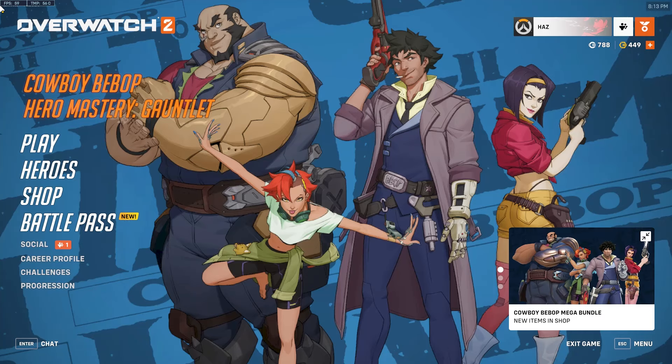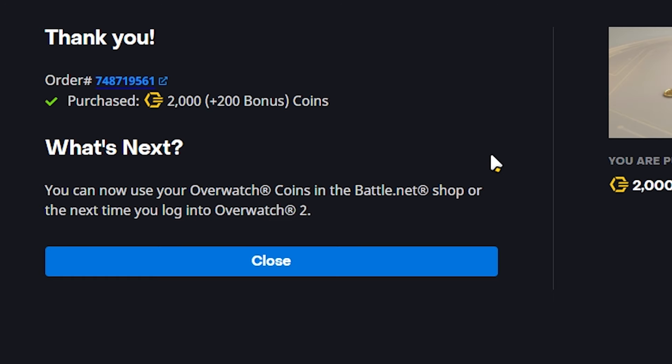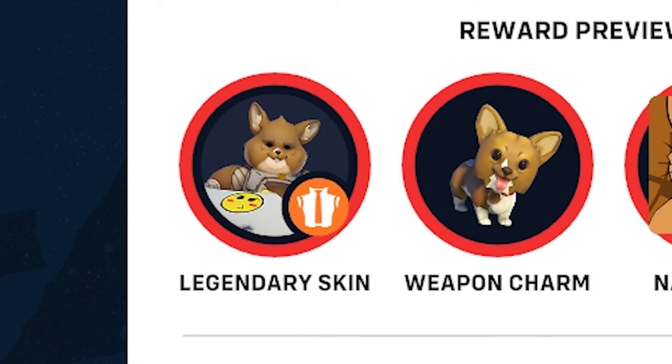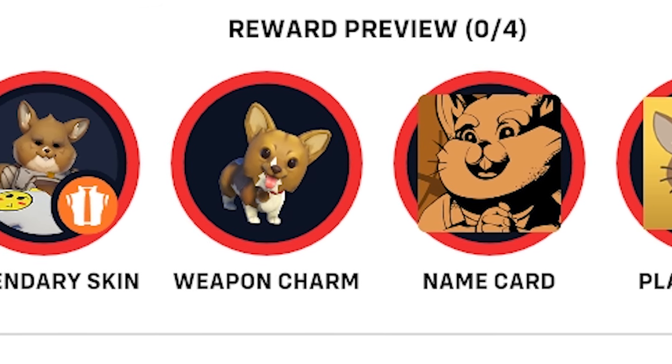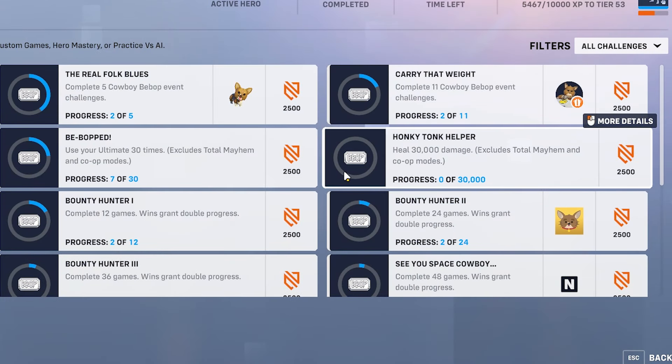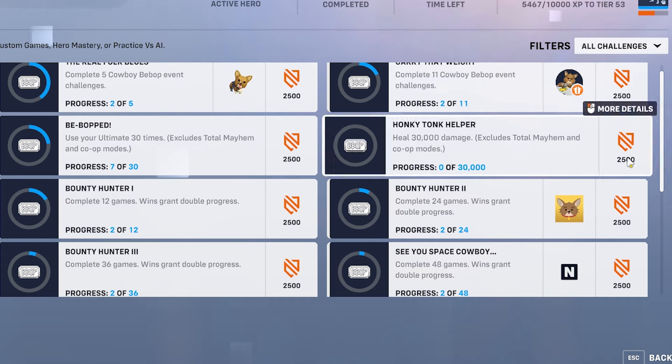The Cowboy Bebop collab came out roughly around two hours ago and I already bought the Cassidy skin — it made a major dent in my wallet. These are the four items that you get for free as rewards, which you get for completing challenges on screen. They're not completely free, which sucks.